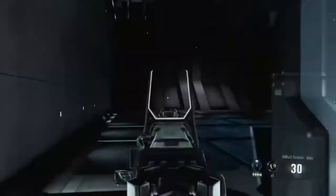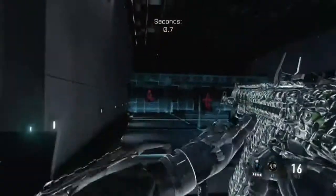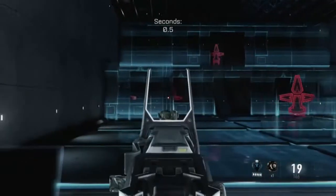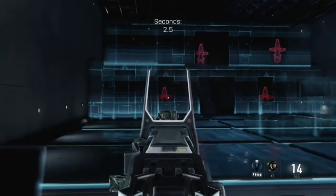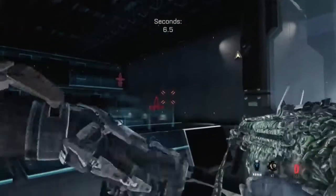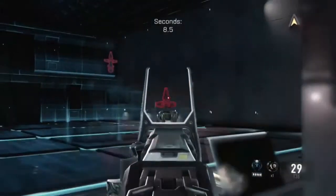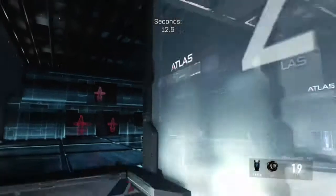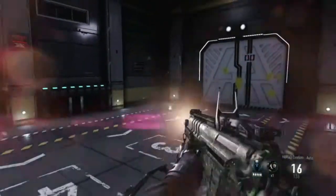The next thing is the quickdraw grip, which I didn't add in. Now, that is what I really recommend you guys to use also, because it does help you with aiming in. And that's the third attachment which I didn't show you, but definitely, definitely have that one. The red dot sight definitely helps with aiming in.